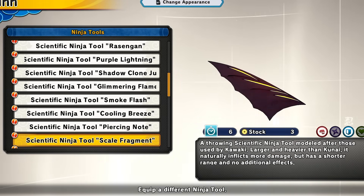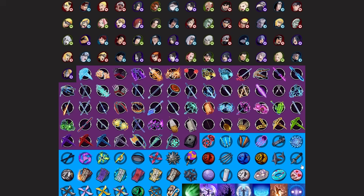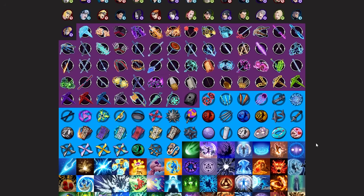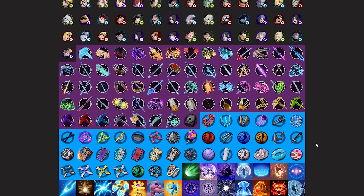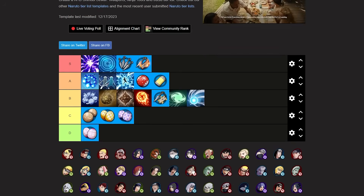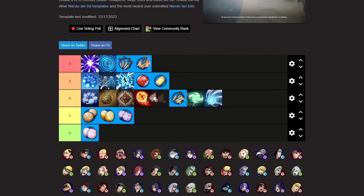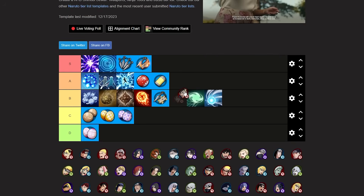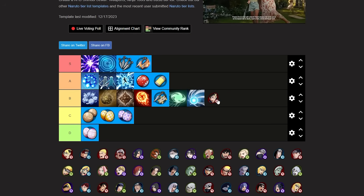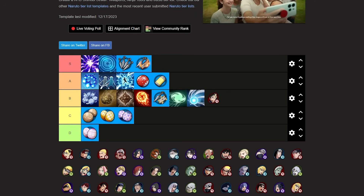Next we're looking at the Kwaki DLC scale fragment — it's like a kunai but a little bit worse. I think you only get two of these. There is no reason for you to be using scale fragments unless you're using a karma seal build. There's really no reason to use this when you already have regular kunais. I'm putting this in the low area of the tier list — it's a cool tool but you just don't really need it.